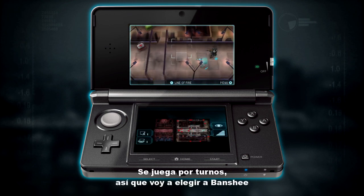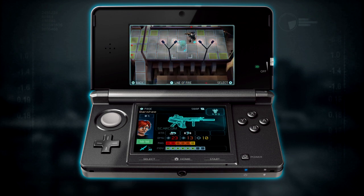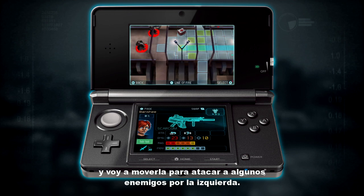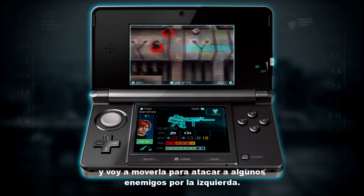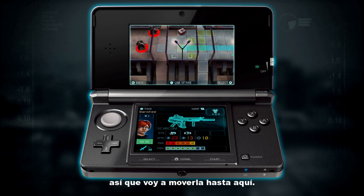It's a turn-based game, so I'm going to select Banshee here. I'm going to move her up to attack some enemies on the left. The green squares indicate all the positions that I can actually shoot from, so I'm going to move to this position.